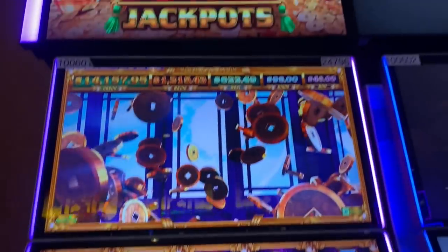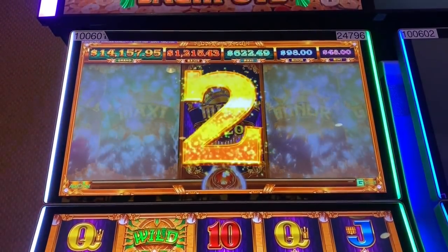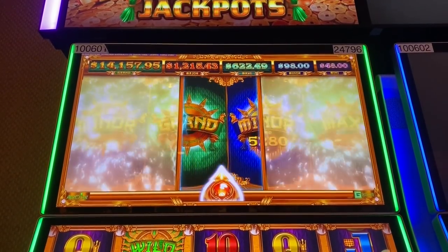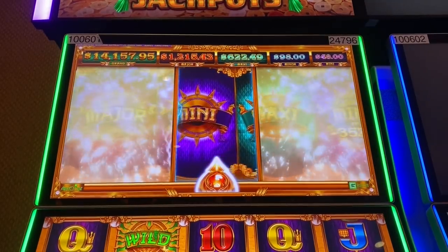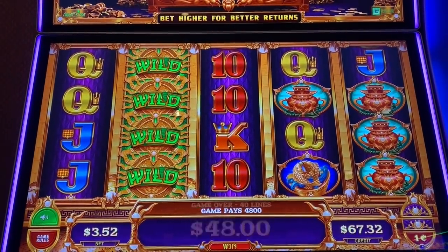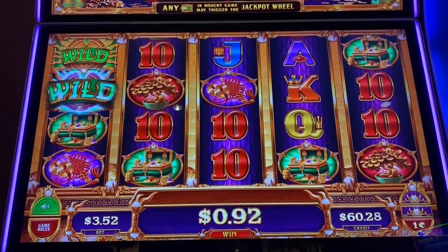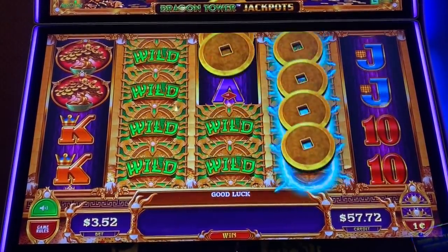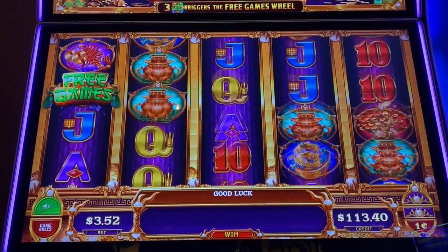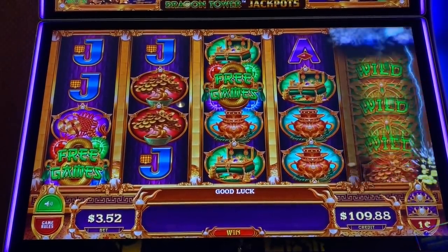I just got a Dragon Tower jackpot bonus — let's see what I get. Of course, always like the worst one, but 48 bucks isn't bad. I'll do a little live play for you. That happens anytime you get a wild — it can trigger it. These three games happen on reels one, three, and five, and those are like impossible to get. Every now and then a dragon will fly by and you know you're going to get a good hit.